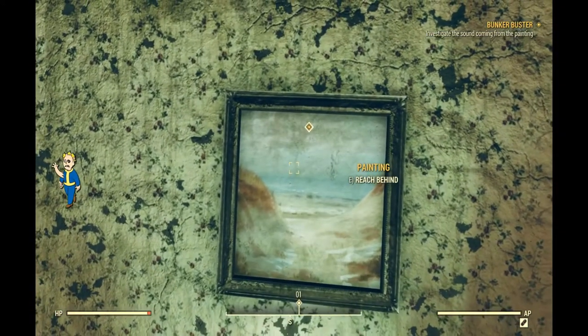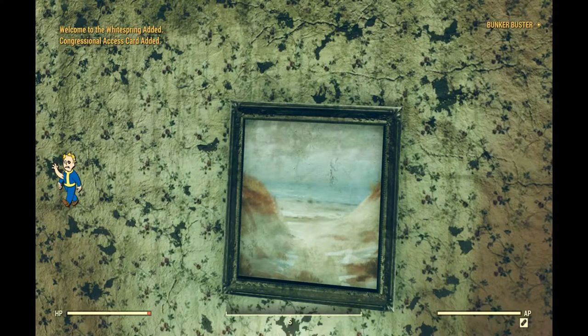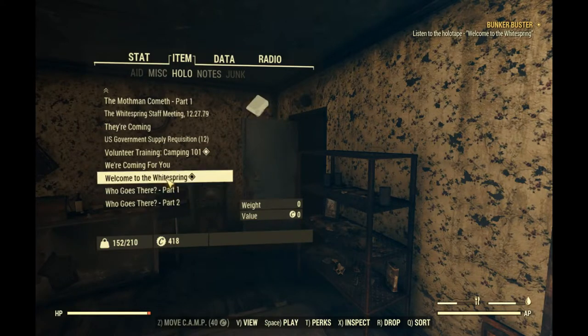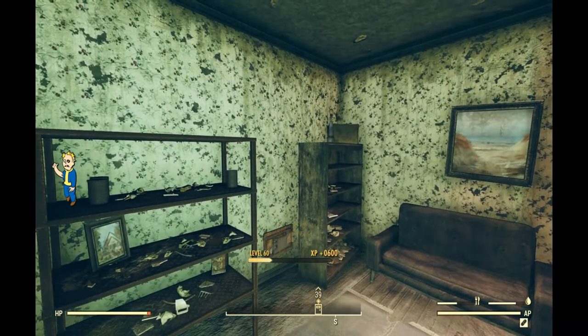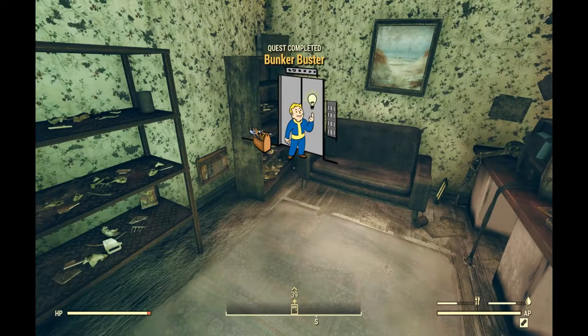Once the code is activated, give your game a second to update. It'll tell you to reach behind the painting because there'll be a sound coming from it — that's where you get your Congressional Access Card. Then go ahead and play the holotape called 'Welcome to the White Spring.' Scroll down and find it, and that's the end of the Bunker Buster quest, guys. That will give you access to the White Spring Bunker and start the quest 'One of Us.'